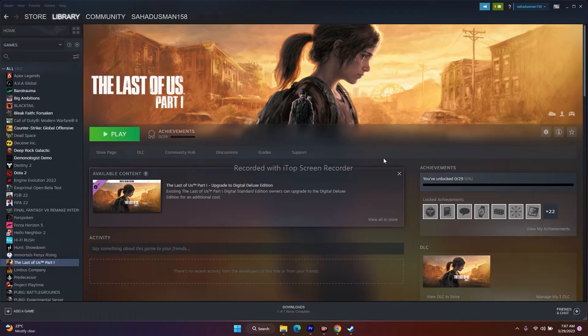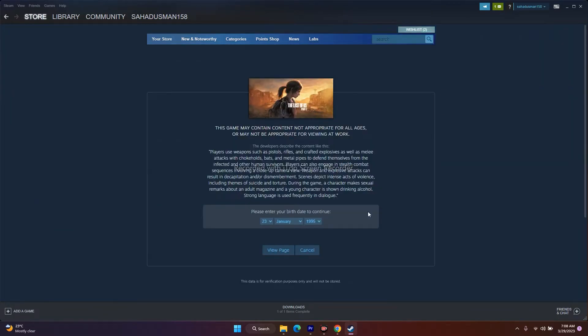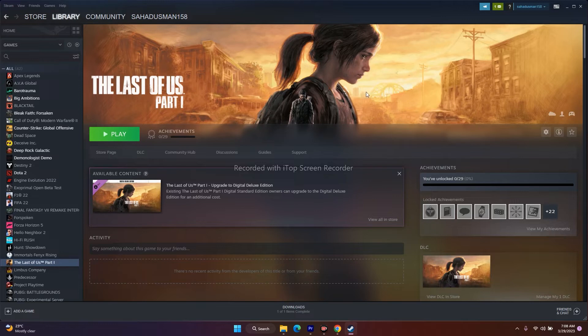The first thing is you should check what the minimum requirements are to play this game, because many users are having this trouble because they don't have enough specs. To run Last of Us Part One, you should search for it and check the requirements. The minimum requirement is at least 16 GB of RAM. Users who don't have 16 GB of RAM are ending up with this issue — if you have 8, 4, or 2 GB of RAM you will definitely get this error, so the first solution is to upgrade your RAM.